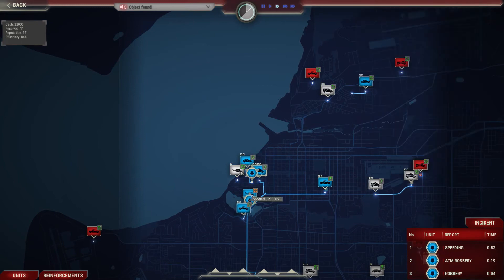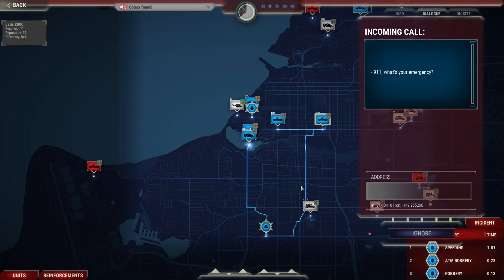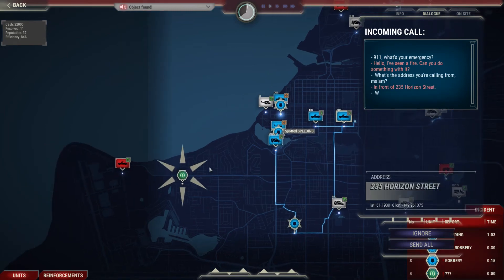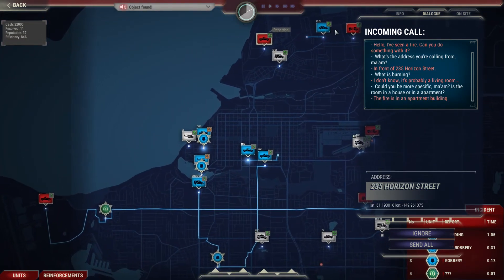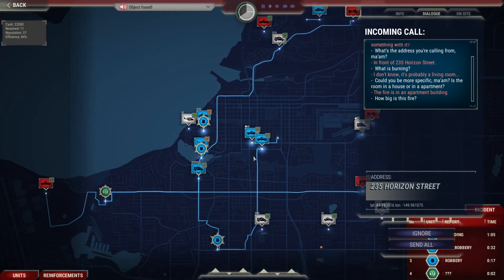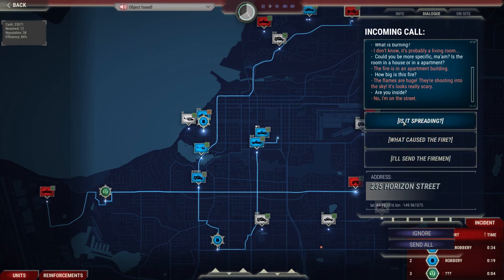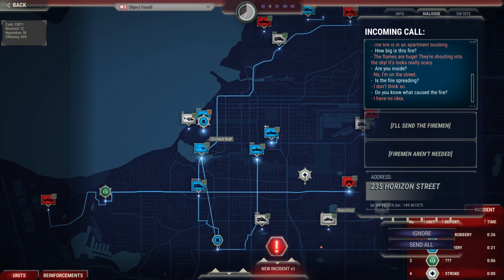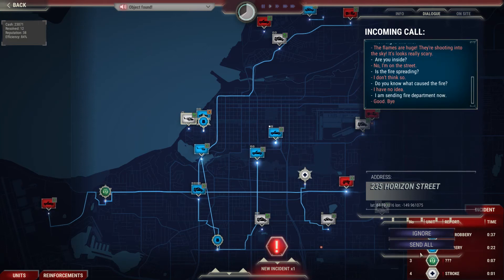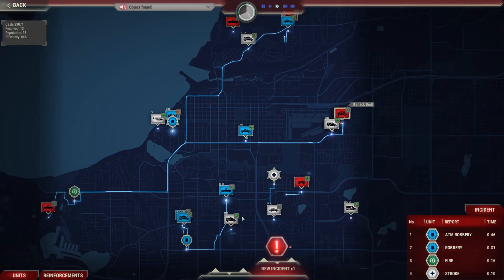He's going to go deal with that one. 9-1-1, what's your emergency? Hello, I've seen a fire - can you do something with it? What's the address? What's burning, ma'am? I don't know - it's probably a living room. Is the room in a house or apartment? The fire is in an apartment building. How big is this fire? The flames are huge - they're shooting into the sky, it looks really scary. Are you inside the building? No, I'm on the street. Is the fire spreading? I don't think so. Do you know what caused the fire? I have no idea. Okay, I'm sending the fire department right now. Good. Bye.